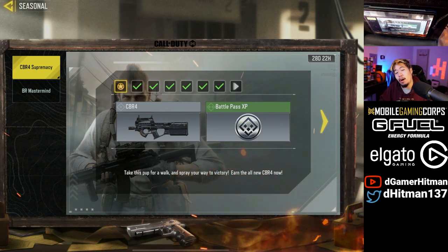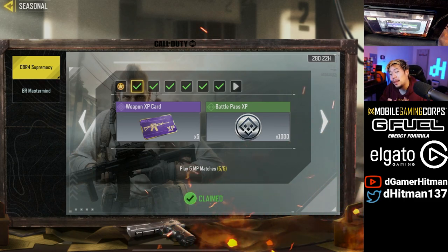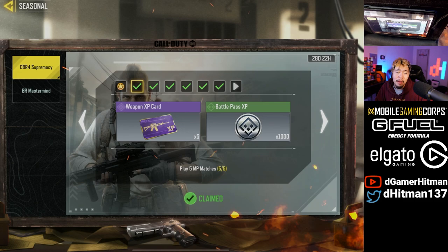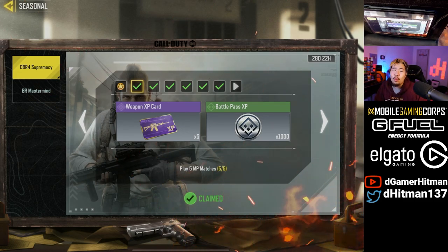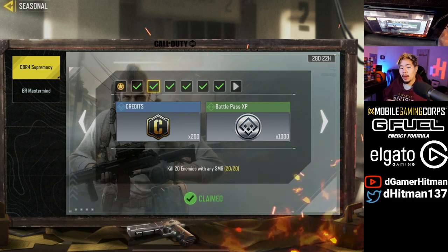As you can see, we've unlocked the gun already — it's super fast and simple. First thing you need to do is get five MP matches. This is very simple: all you gotta do is play free-for-all on Shipment and you should be solid. You can sweat it out if you'd like — if you do, you finish the game super fast.